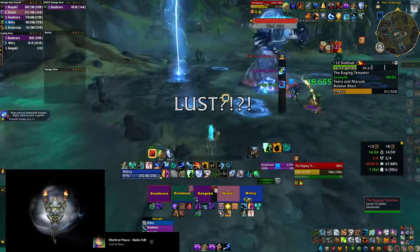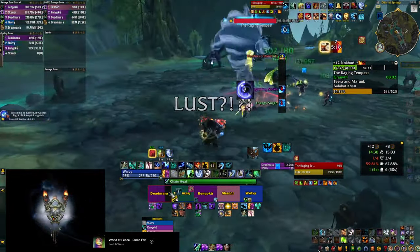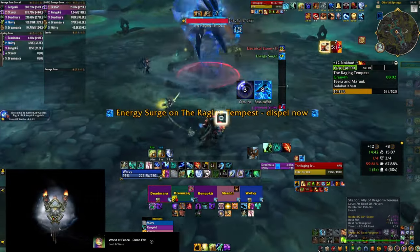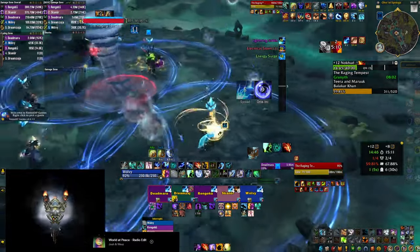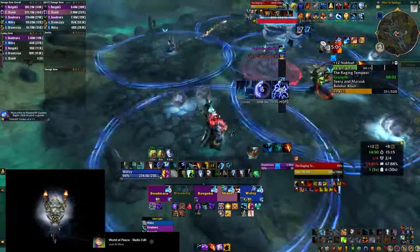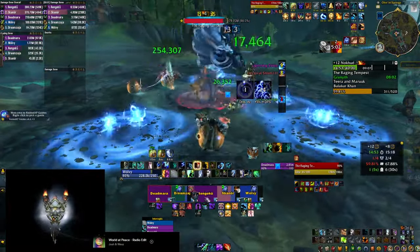Purge actually helps on the Raging Tempest as well, as he gets a buff that you can cleanse to make your tank's life easier. The biggest tip here is to get to 10 stacks as soon as possible, as they buff you. You can be a little greedy and soak some orbs when you get the big blue circles, but make sure you're on full health and don't stay in orbs that you cannot soak, as they explode afterwards.